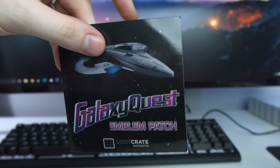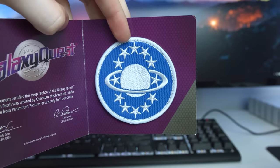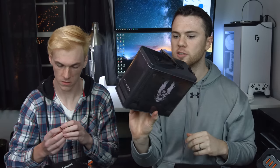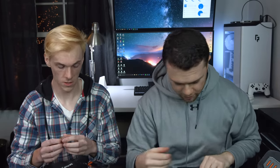And we have a Galaxy Quest patch. You could patch this on your leather jacket like a badass. Galaxy Quest — yes. And of course we have our little pin, which I never care about, but this is actually pretty cool. I mean I don't really have a use for the lunchbox, but you can always fill stuff in there and transport it back and forth. If you're a big fan of Halo this is pretty cool — you could put some ammo in there. Yeah, the pin's cool.